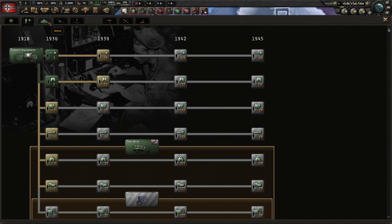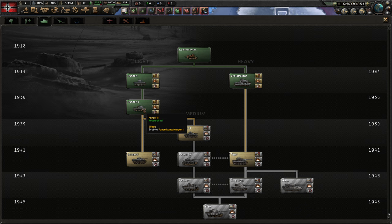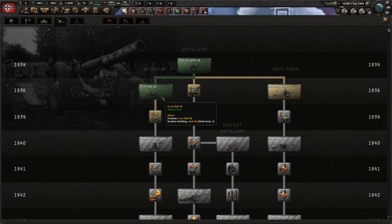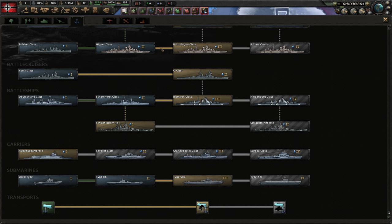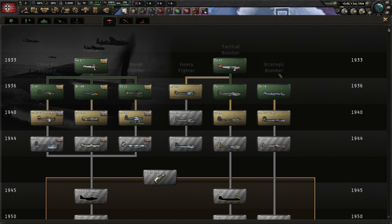We have an infantry research tree, a support companies tree for use on divisions, and an armor tree — right now we have the Panzer II light tank researched and being produced. There's an artillery tree for anti-air guns, artillery guns, and anti-tank guns. Then there is a naval tree with different types of ships. We have almost everything researched — we don't have the super heavy battleship, but it's so expensive to build I'd rather build two smaller ships. We don't have any carriers at the moment and might research some just to show how that works.